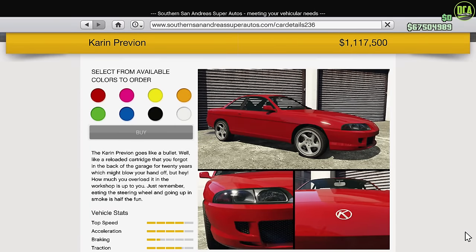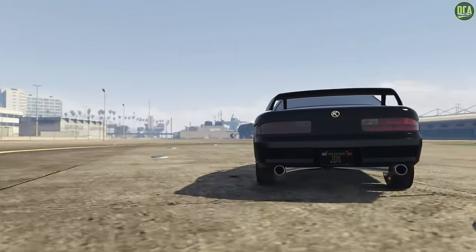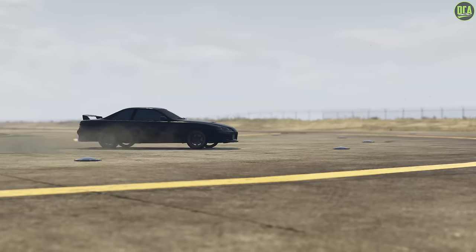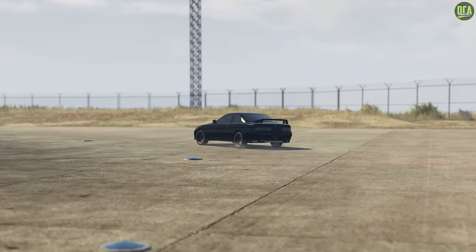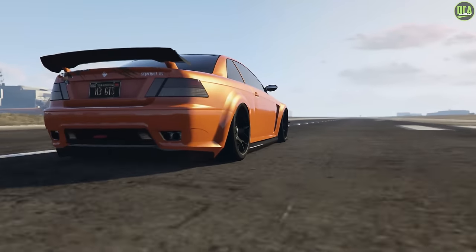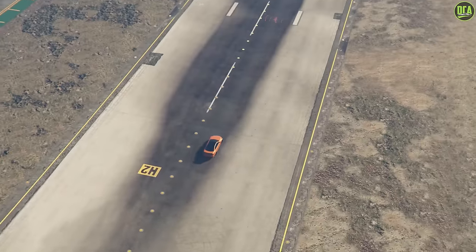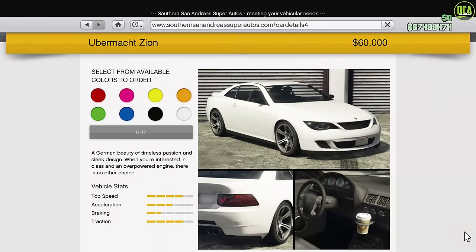Now onto the Coupes class — we have the Karen Previon and the Sentinel XS with the HSW upgrade if you're on current gen. For most tracks the Previon will be faster; however, for tracks with longer straightaways or top speed sections, you'll want to use the HSW Sentinel XS. As for the budget car for this class, it would be the Ubermacht Zion — a car you can get off the street and store for free — and it's surprisingly not too far off the million-dollar Previon.